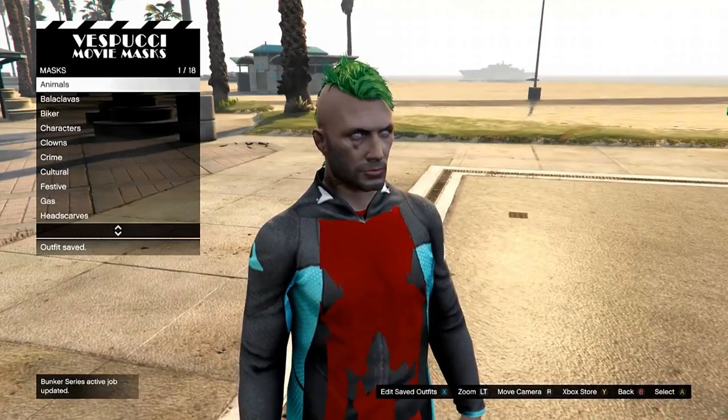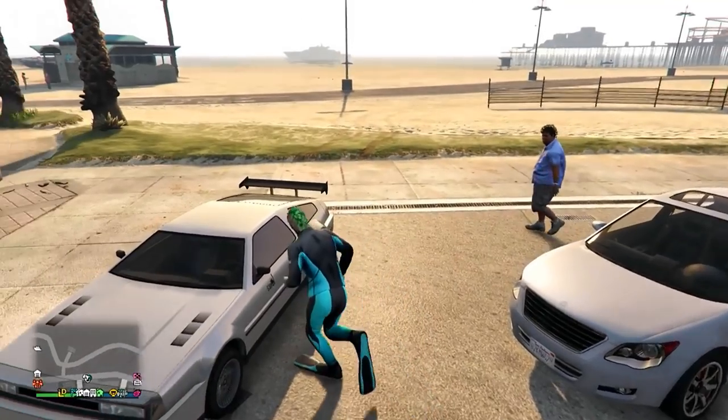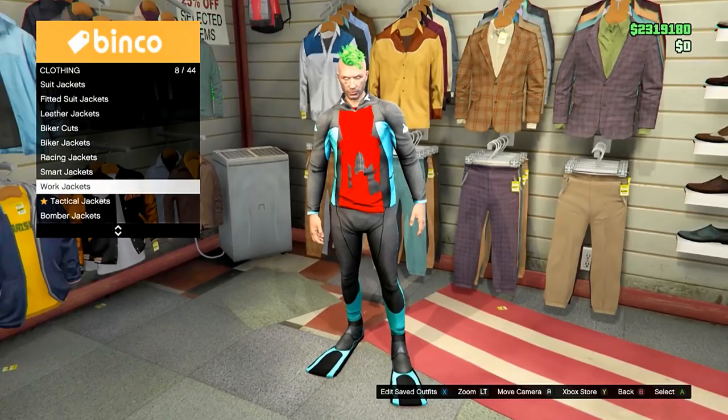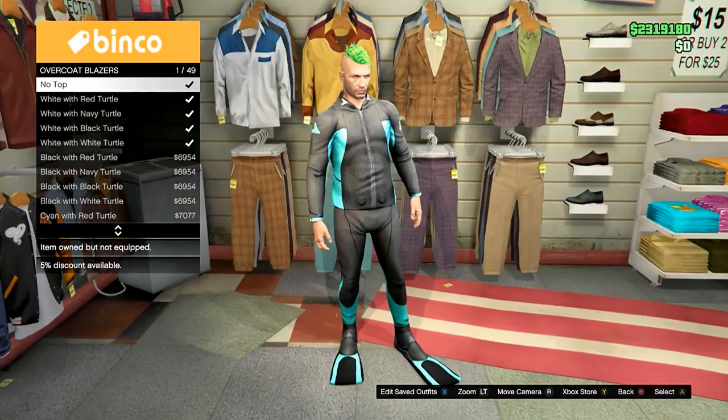Now you have the flippers on out of the water, but you may notice that you have a glitched out red shirt showing through your wetsuit. To get rid of that, just go to a clothing store, head to the top section and choose overcoat blazers and select none and the red shirt will disappear. Save the outfit.